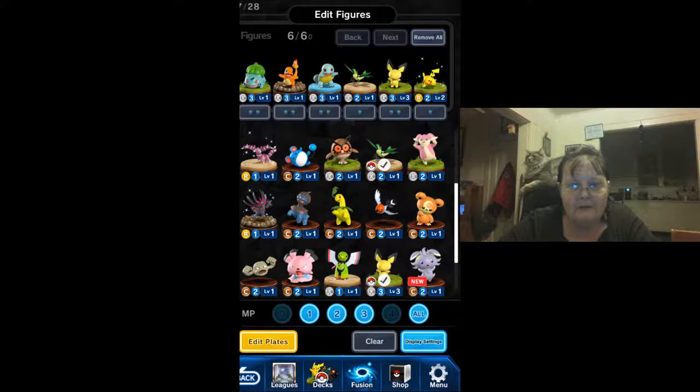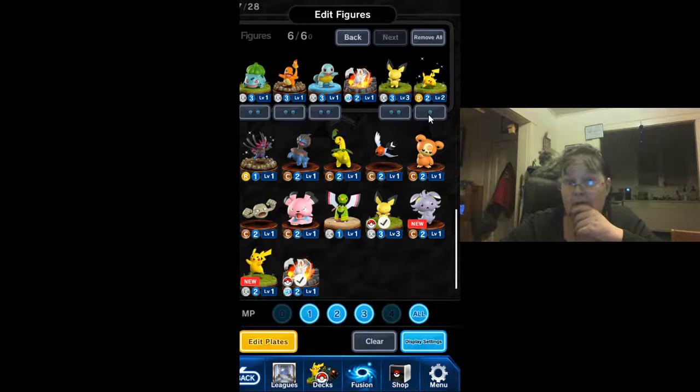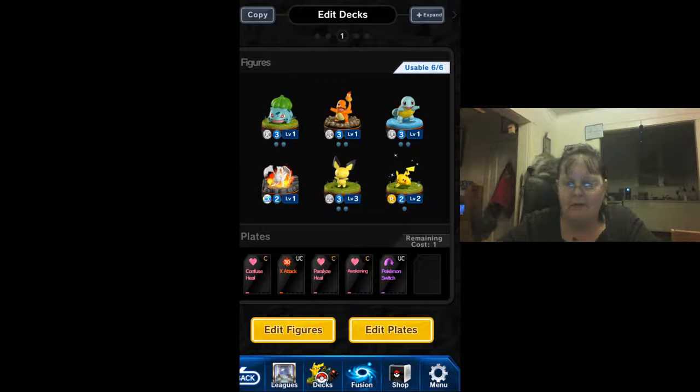Let's check out that Reshiram before we start. Where is that Reshiram? Oh, he's a two-mover. Let's put him up there. I don't have an evolution for him. Of course Pikachu evolves into Pikachu then Raichu, but I don't think I'm gonna let my Pichu evolve. I want Pichu with Pichu because he's so adorable. I know I'm a little crazy this morning, but it is only 5:57 in the morning, so you're allowed to be a little crazy, right?